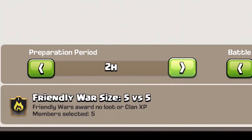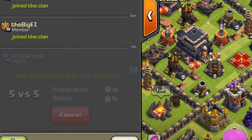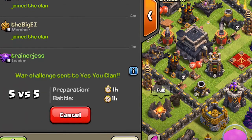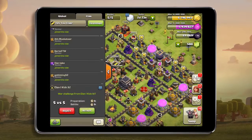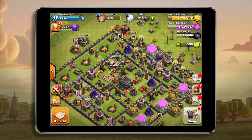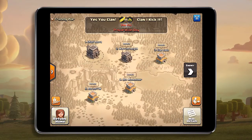They'll also decide on the length of prep day and battle day. Incoming war requests will be visible in clan chat for all to see. When the second clan accepts, its leaders will also choose clan members to participate. As soon as the challenge is accepted, prep day begins, followed by — you guessed it — battle day.